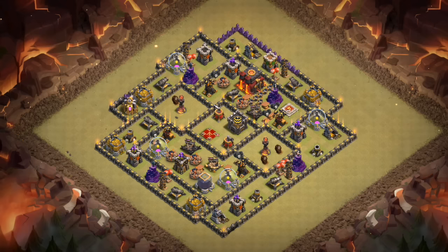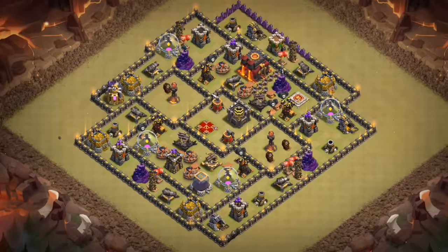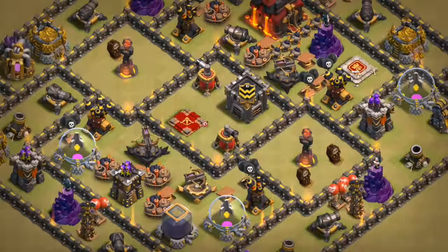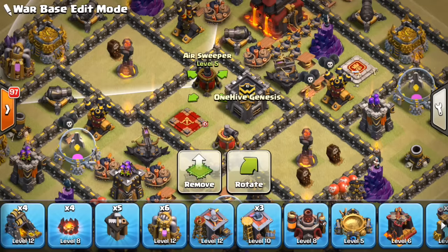The first thing when building a base is to identify what's called the meta — what's being used right now that's really powerful on the attacking side — and that would be Valks and Bowlers, pretty much. You're not seeing a whole lot of air. With Laloon and stuff, but for the most part, 90% of what you're doing is to defend against those two ground attacks.